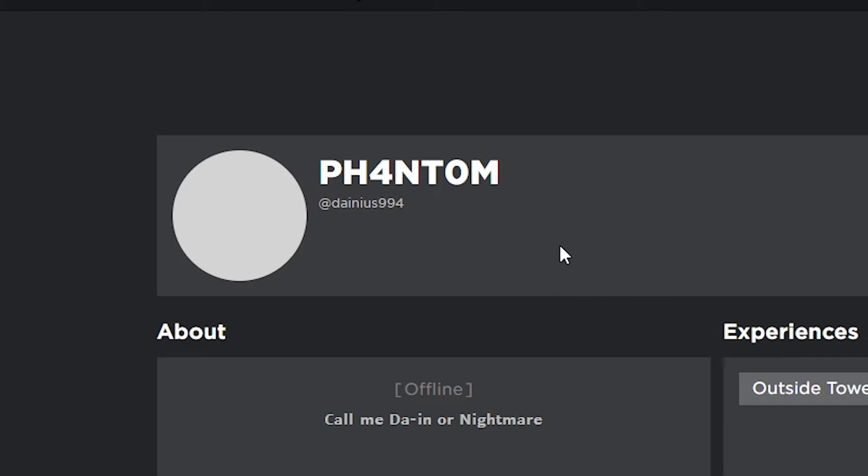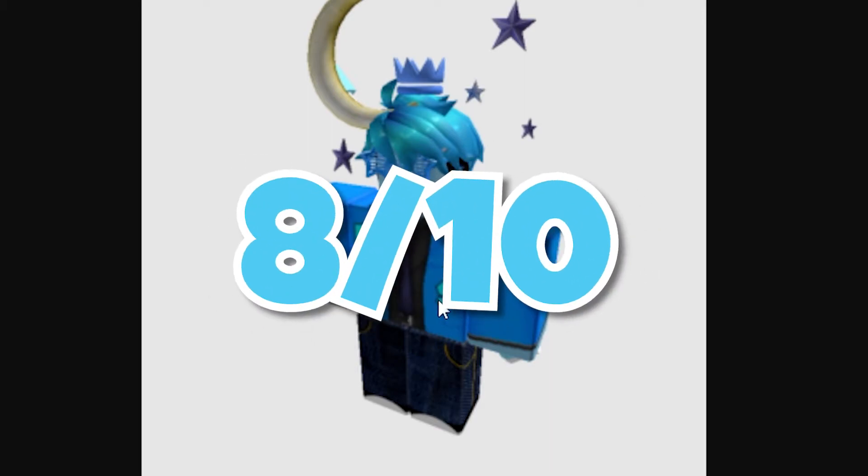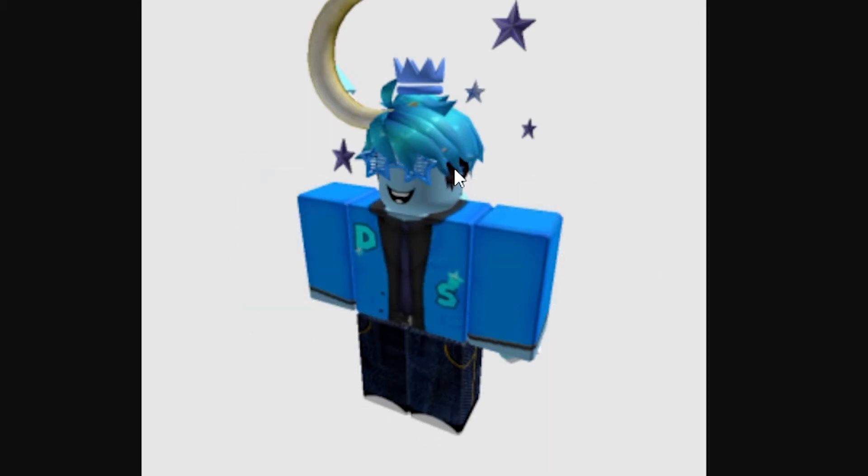The next one is Danious 994. This avatar is really unique — it's got a blue theme with stars, kind of like a starry blue theme. Overall everything matches up well; the pants could match a little better to the shirt, but otherwise this looks great. I really like the star theme — you've done well with that, having the star and moon hat as well as the star sunglasses, and the crown fits in well too. There are even stars on the shirt. I'm gonna rate this an 8 out of 10 — matching the pants better probably would have bumped your score up a little.